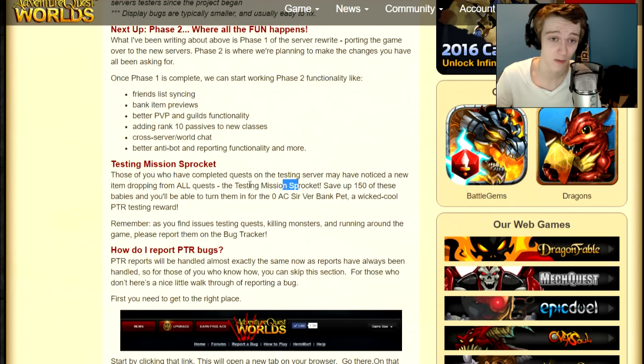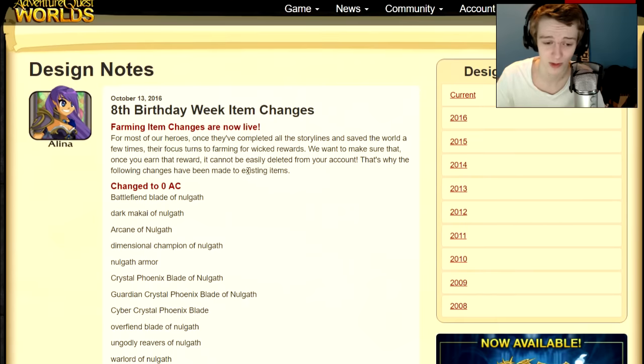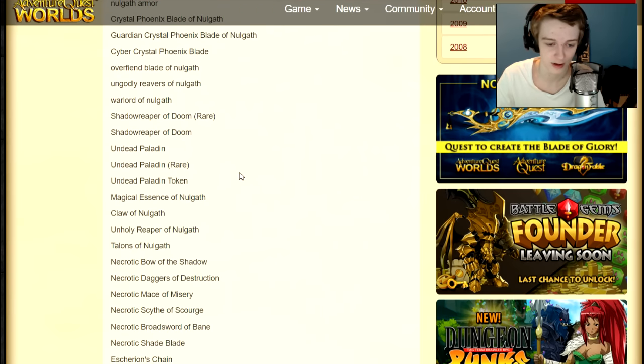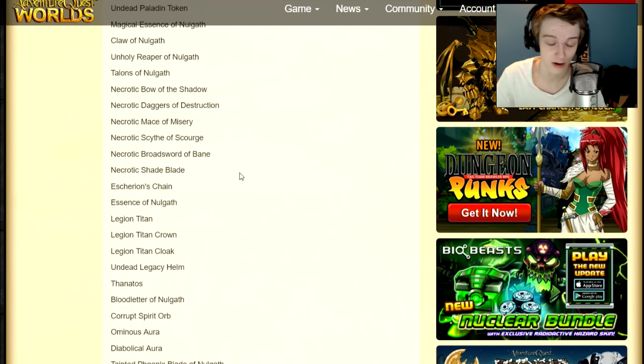You can still get your test mission sprockets if you want the zero AC server bank pet — that's still available to farm. I'd highly recommend you get the 150 sprockets you need; they drop by just doing quests. I have a guide on YouTube — just search 'how to get free AC bank pet in AQW' and it'll pop right up.